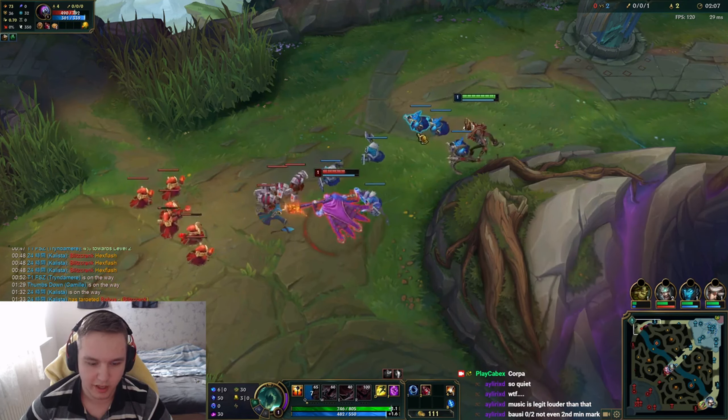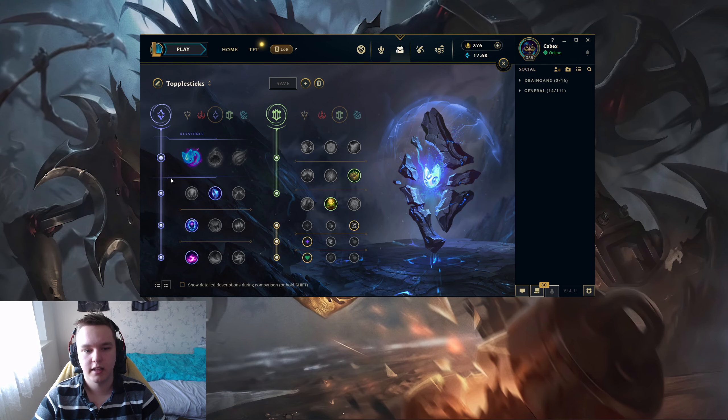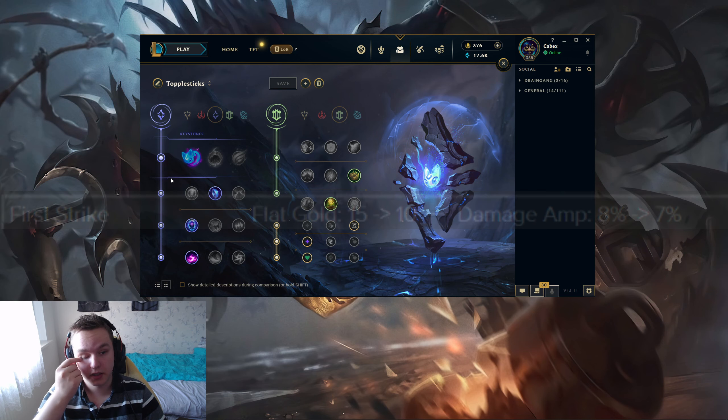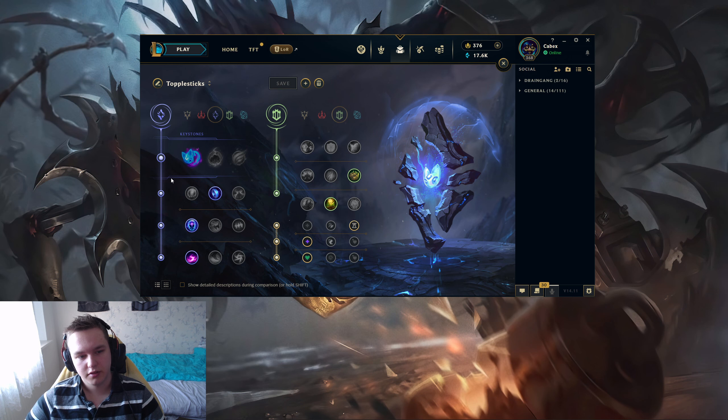Also, from next patch — as I mentioned, 14.12 — we want to take Electrocute into every single matchup because First Strike is going to be completely useless. Overall, the Inspiration tree isn't even that good. Domination tree is kind of dead as well as of recording this video. So pretty much Sorcery and Resolve are the two best trees for Fiddle. I'm not going to include Conqueror here either, because Lethal Tempo is bugged currently for Fiddle — so taking that is just griefing yourself.